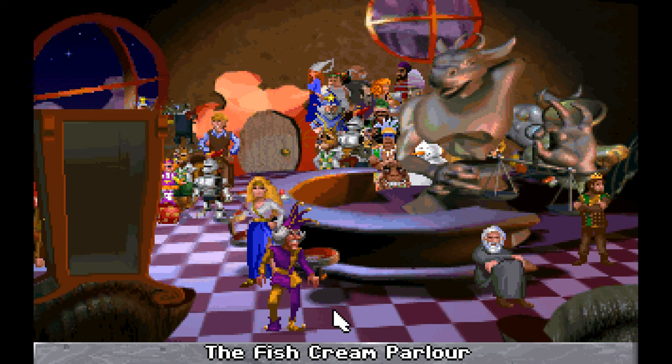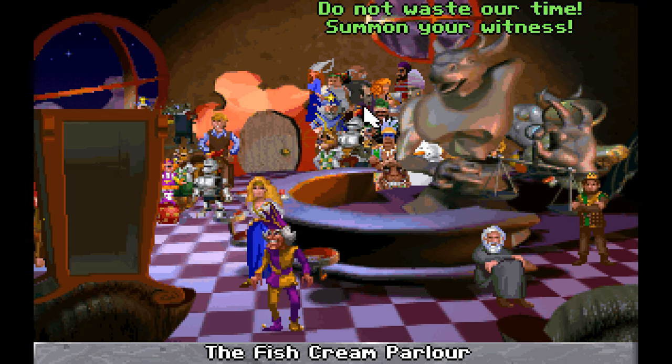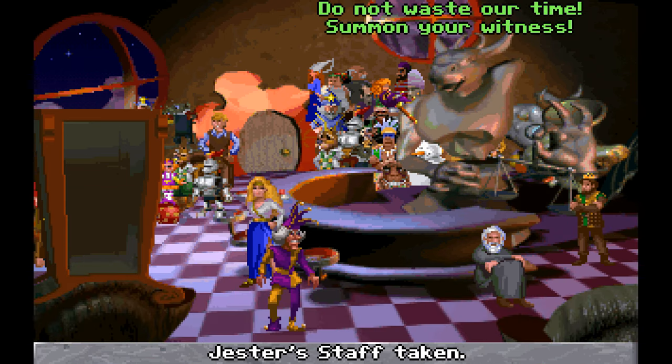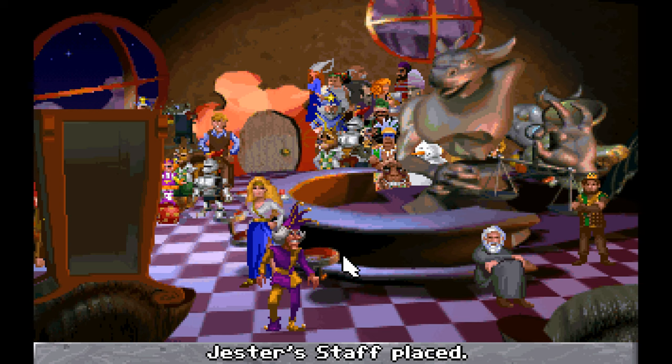Hey, everyone's here. You have to give them the fish cream sandwich to initiate the final. Let's talk to everyone to see if anyone has anything to say. Fish cream! Do not waste our time. Summon your witness. This is it, folks — as soon as we use the image on the box, that'll be it and that's the end of the game. Thanks for watching, hope you enjoyed. Let's finish this game — approve Malcolm's innocence and finally get that nap we've always wanted.